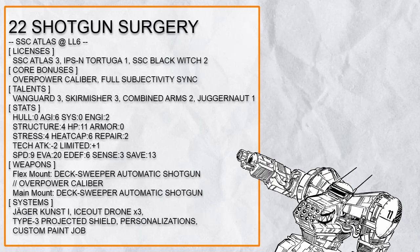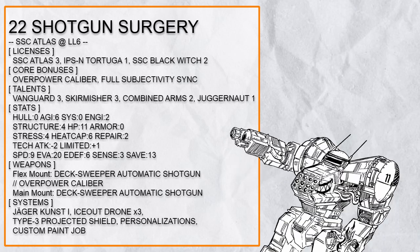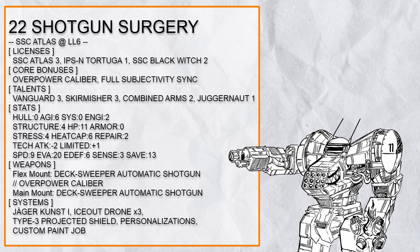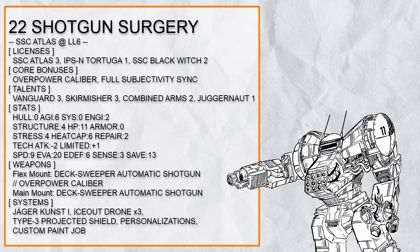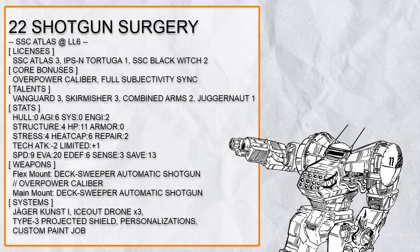Twenty-second in the list is 'Shotgun Surgery,' a Dual Shotgun Vanguard Atlas. This build is simple: anything that steps too close will get blasted by Dual Deck Sweeper. Vanguard makes Overwatch very easy, Skirmisher makes getting close safe, and Combined Arms makes sure the shotgun works at point-blank range. Ice Out Drone allows this Atlas to provide protection against tech attacks, but carrying it around makes Jaeger Dodge unavailable. It also has Jaeger Koost 1 for more mobility. While this build has extreme speed and evasion, I would suggest moving some points into Hull for more health just for insurance.